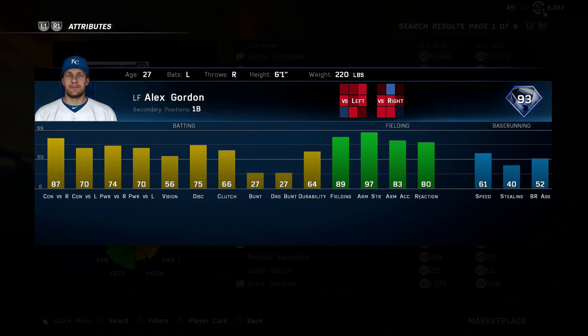Coming in at number 4, a lot of you might disagree with this one, but I've put more value on defense. This is probably the best defensive left fielder in the game — it's probably between him, Crawford, and Marte — but this card is a little more well-rounded because of his 97 arm strength. He has 74 power, which I find to be pretty solid; if you have 70-plus power that's really good. You don't necessarily have to platoon with him with 70/70 splits. He's really cheap on the market, around 10 to 15,000 stubs, and he can only play left field so you have to be aware of that.